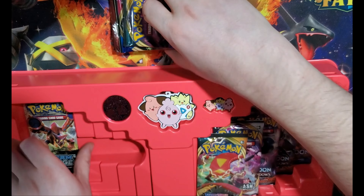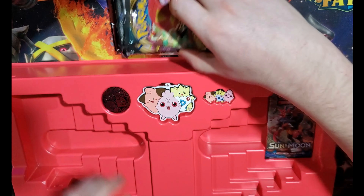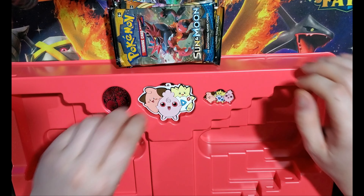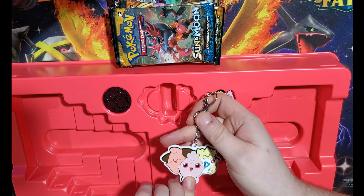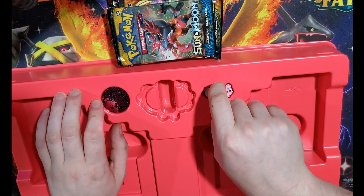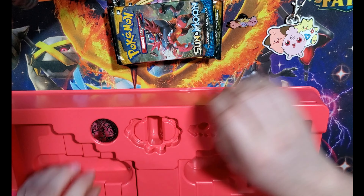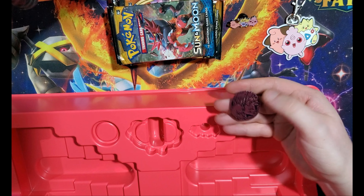So what do we actually have in here? A bunch of packs — I saw Steameege in there. We've got the little keychain thing, we've got the pin, got the little pin, and we got a coin because they all come with a coin.